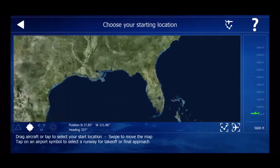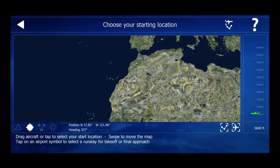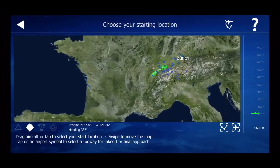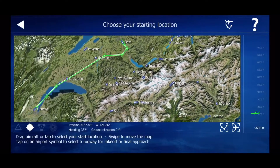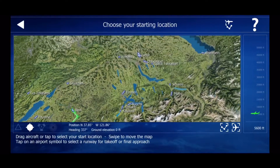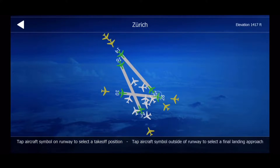If you want to go straight to an airport, we're going to go over to Zurich in Switzerland, which is a paid region — it's around £1.99 in British pounds. This is much better quality than America. Click on the Zurich Airport and you'll see you've got the orange aircraft for landing, green for takeoff, and white to spawn on a gate.